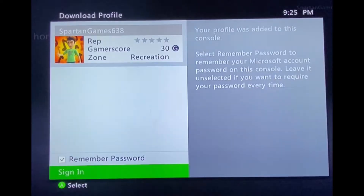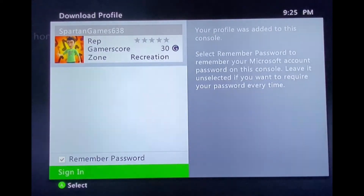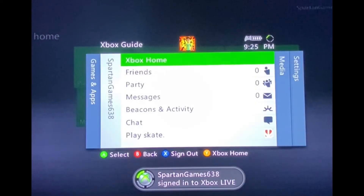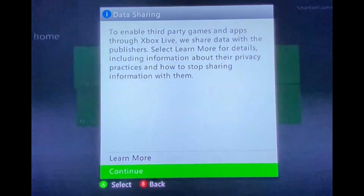We are back, and now we have this screen which pops up. You'll get to see your profile picture, and once that's done, you can remember the password and sign in. And there you go — you're back into Xbox 360 and you can play Call of Duty online again.